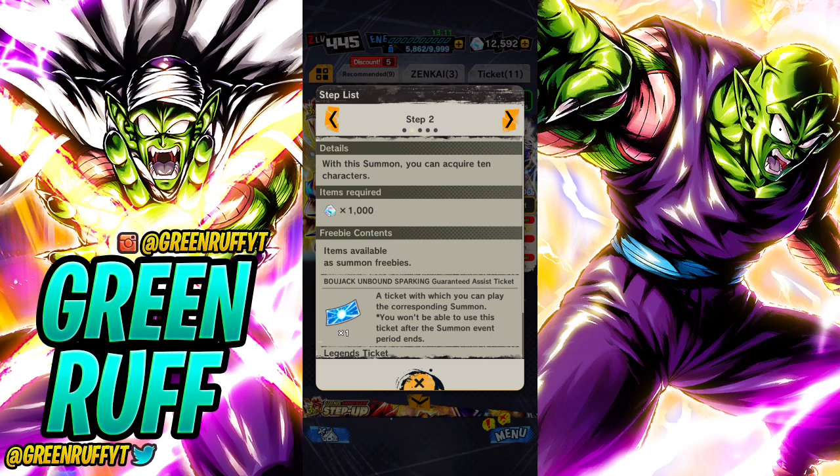So basically, if you don't pull any sparking units in 4k CC, that's the worst outcome. The lowest scenario is you spend 4k CC, get no sparking units from pulls, and only get the one guaranteed sparking - and that guaranteed sparking could be really bad, like Android 15 or one of those weak units. Comment down below if you've spent 4k CC, got no sparkings, and your only sparking from the guarantee was a bad one.